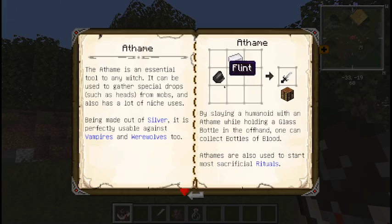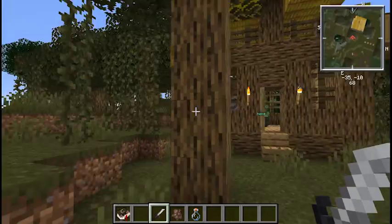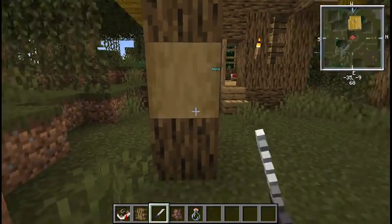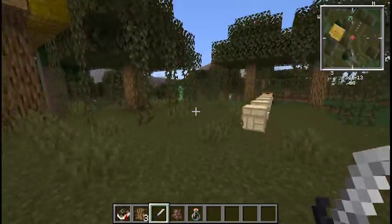So a silver ingot and a flint. What does this Anthem do? Well, it's really useful. One of the main things it does for you is you can strip bark from trees — already got something down packed.